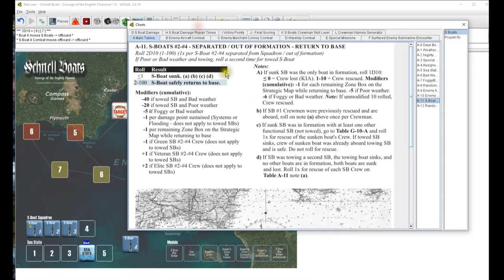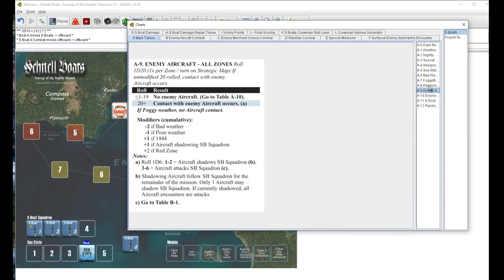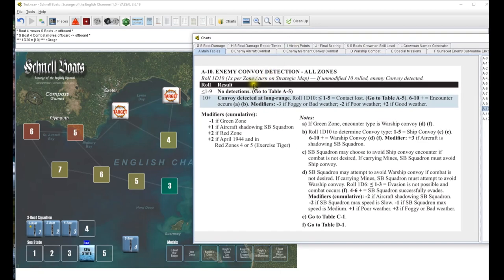We are off to a rousing start. That takes us to enemy aircraft. In foggy weather we don't get one automatically, but we roll d20 - 19, minus two goes down to 17, plus one to four goes up to 18. No enemy aircraft. Go to A10, enemy convoy detection - roll d10, six, green zone goes down to five. No detections, go back to A5 - move up to zone two.